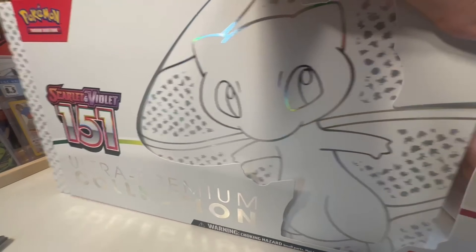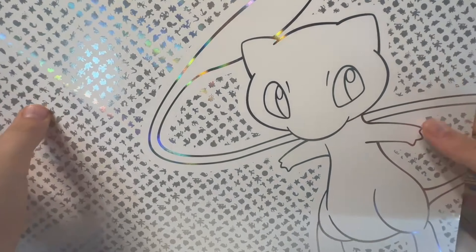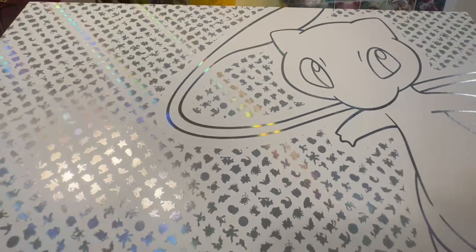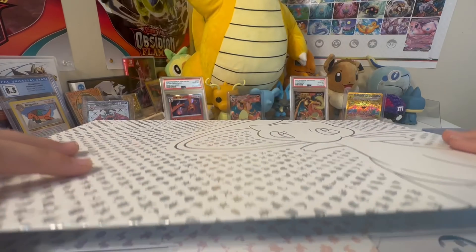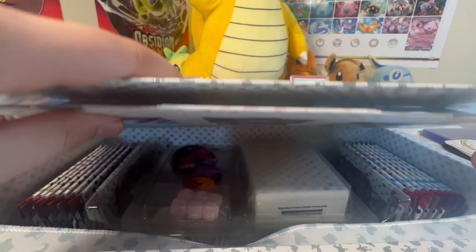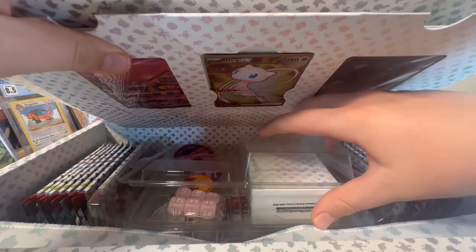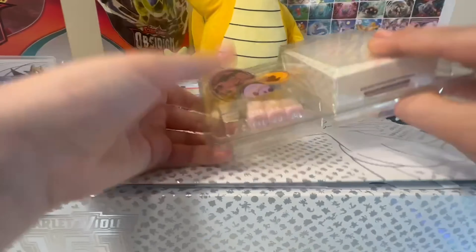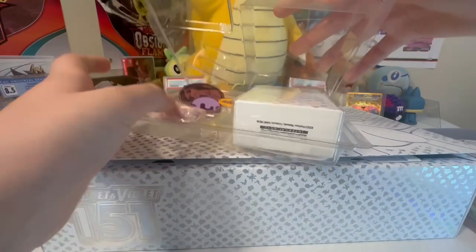UPC — obviously I would say the best 151 product. I don't want to show what's right on the front, but we'll start off with the Battle Items and stuff. I've watched somebody open up the UPC and I don't want to spoil it, so we'll begin by pulling out the contents.